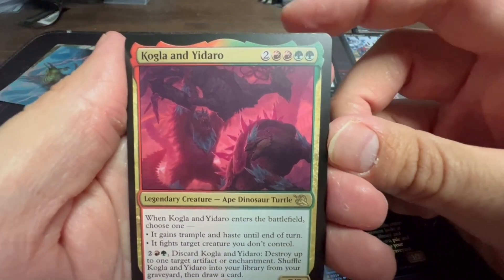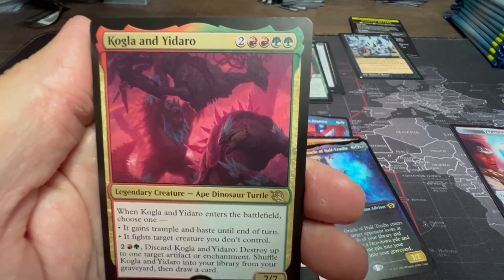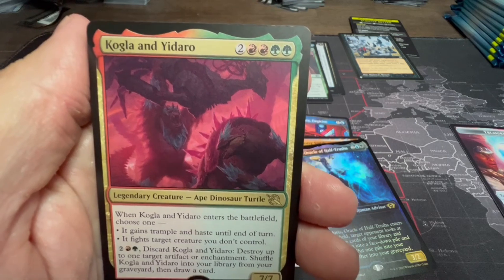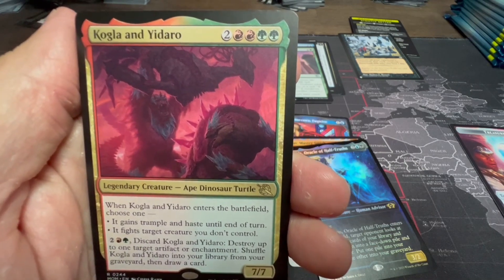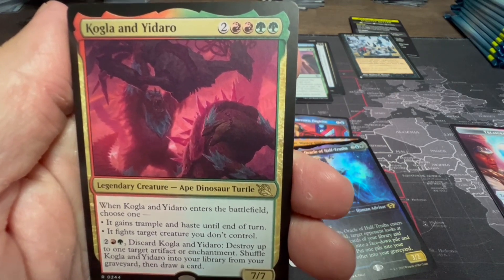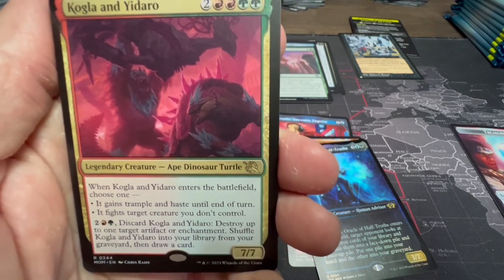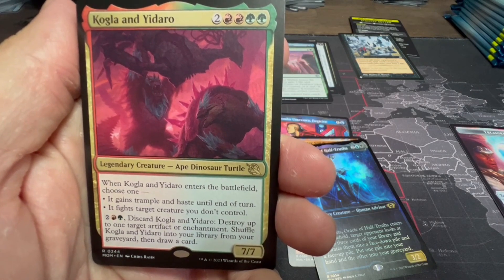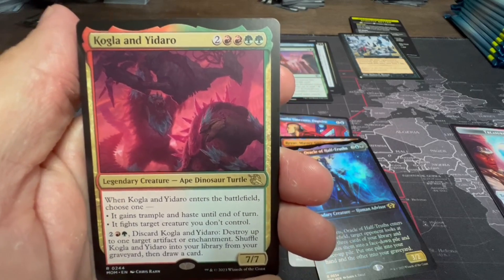Here's one of those dual creature cards we were talking about: Kogla and Yidaro, from Ikoria. So it's an Ape Dinosaur Turtle — Kogla is the ape, Yidaro is the dinosaur turtle. For two green, two red, and two: when it enters the battlefield, choose one — it gains trample and haste until end of turn as a seven-seven, or it fights target creature you don't control. You can pay two, a red and a green, discard Kogla and Yidaro, destroy up to one target artifact or enchantment, shuffle it into your library from your graveyard, then draw a card. Kind of interesting to see this pairing.